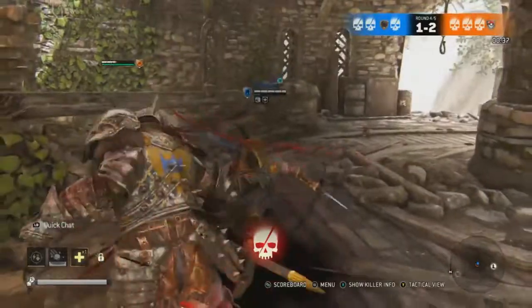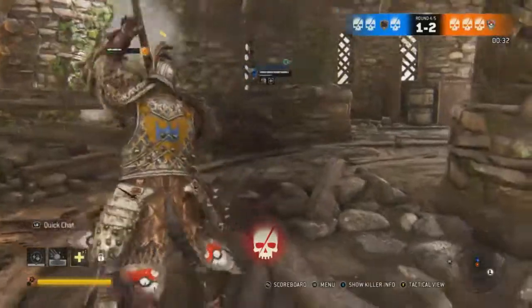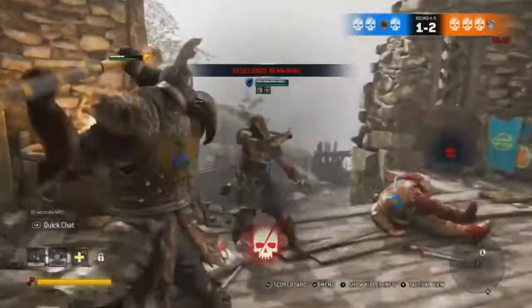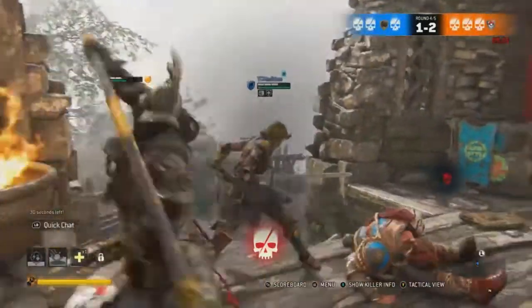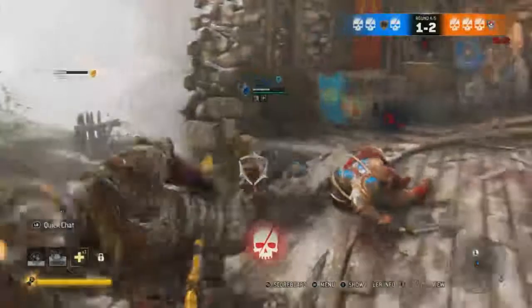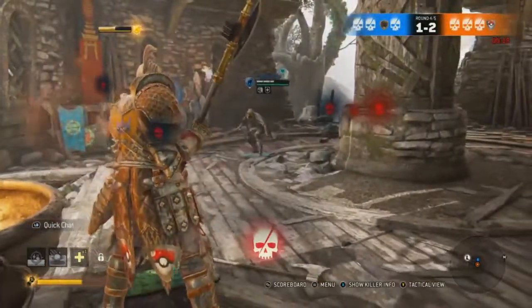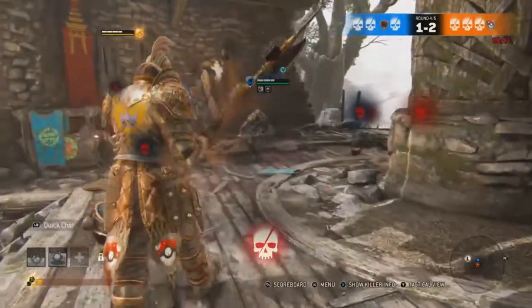And then the Stunning Tap variation, where you can basically cancel any heavy attack into a stun light attack — that's pretty neat. And I think you might be able to cancel Raider's Fury, the area attack, into a Stunning Tap, which can be really confusing for the enemy.